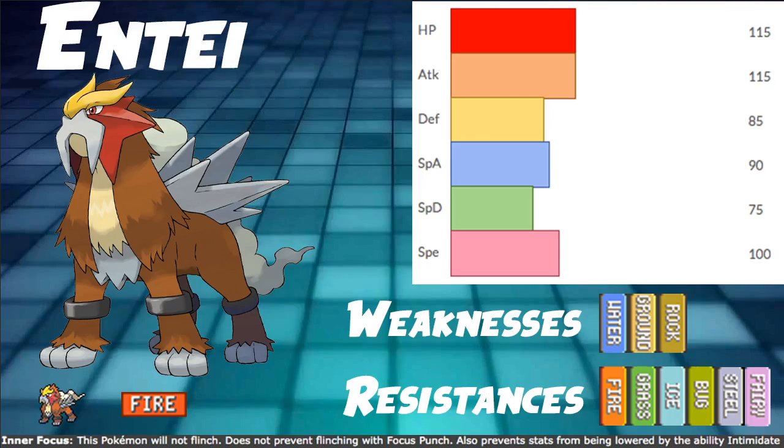Fire typing is pretty good. Mono Fire typing only offers 3 weaknesses, which isn't that bad. All 3 are pretty big in the meta right now, but you can use a Berry, Assault Vest, invest into Bulk, or Dynamax to live some attacks. You also have 6 resistances. Its ability Inner Focus is actually very solid now — it won't flinch, and it also prevents its stats being lowered by Intimidate, which is very good in a format flooded with Incineroar and Landorus-T, both being top 10 Pokemon.